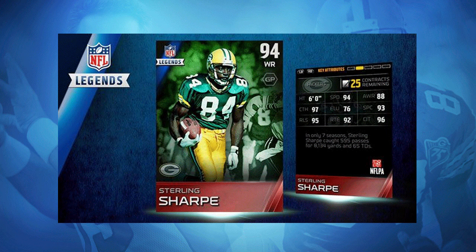Green Bay Packers fans are really excited about this one. They've been saying Sterling Sharp is very underrated, and I completely agree — the guy is an absolute monster. I remember watching highlights of him along with guys like Antonio Freeman for the Packers. It wasn't just Brett Favre; Brett Favre had amazing receivers, and Sterling Sharp was definitely one of them. It's great to see him getting his first legend card in Madden Ultimate Team, and hopefully we'll see a higher version of him toward the end of the year.